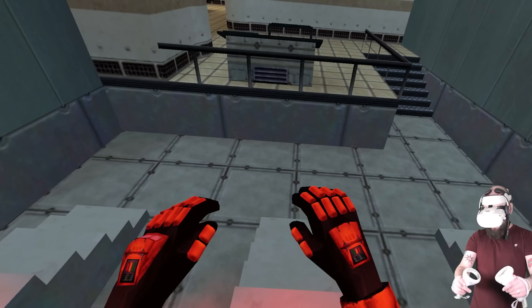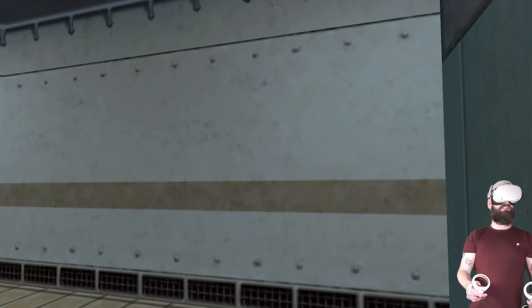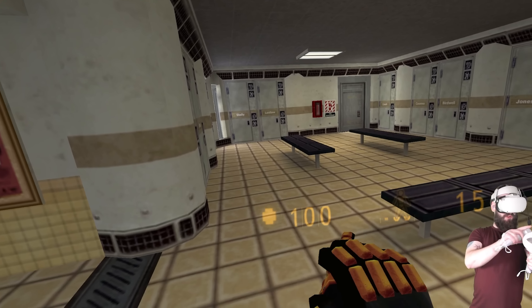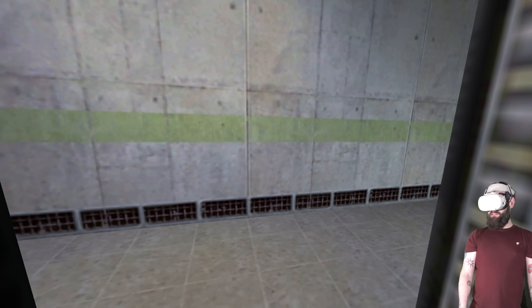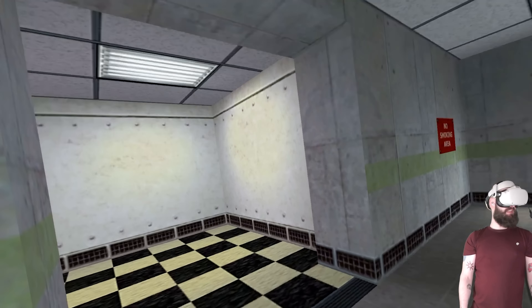Alright, in we go. Yes! Fantastic. I've done it. I've got my suit on. Everything's good. We've got health and energy here on my left arm — that's pretty cool. We've got some pumping music going, which is bizarre. I don't remember that. Out we get. Let's go and do the test in the test chamber.